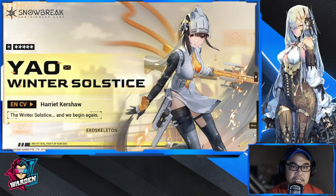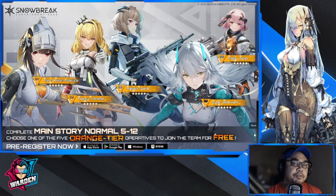So let me recap the rankings. Fifth preference goes to Marion — she's the second sniper in the list and you don't need two snipers; Yao is one of the best snipers in the game. Fourth preference is Frisha. Third preference is Fenny. Second preference is Yao. And first preference is Life. So: Life first, Yao second, Fenny third, Frisha fourth, and Marion fifth.